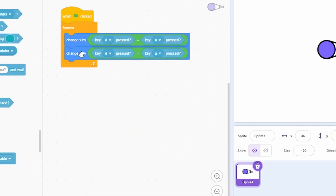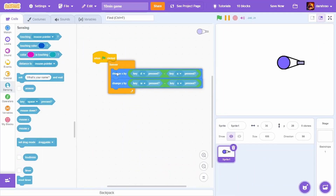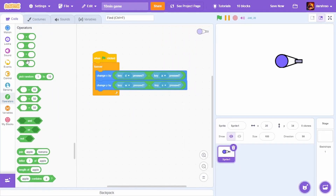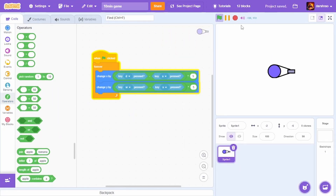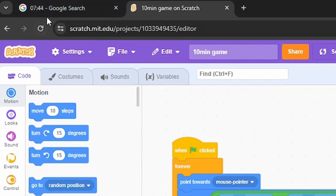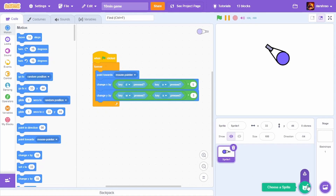Then change y by w minus s — so basically this is just for some movement. As you can see it's moving very slow, so I'm going to multiply it by 5 — much better. Also let's do point towards mouse pointer, and yeah it feels so much better now. Seven minutes remaining.